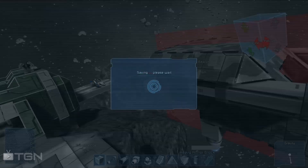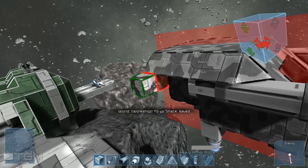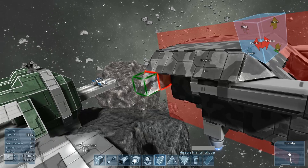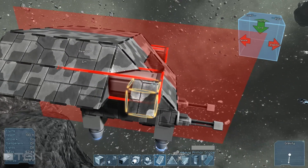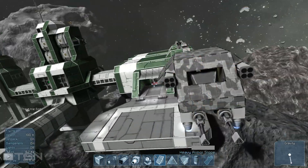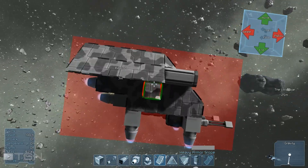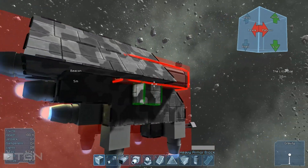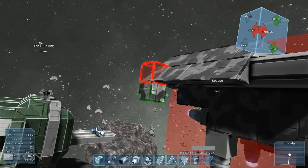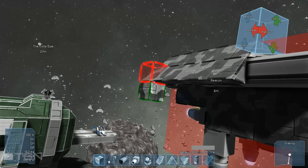The one feature I'm looking forward to most is capital ship weapons. Once those are online we can do straight-on capital ship build-offs. With the fighters we can dogfight and get real results right away, and I like that better.